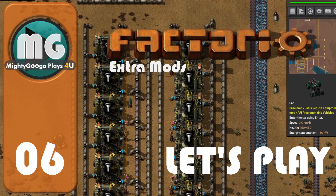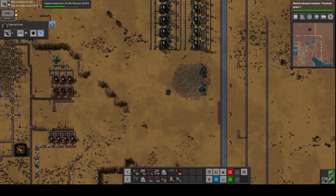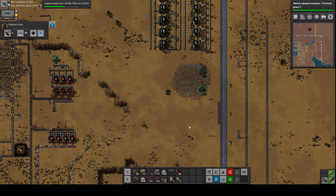Here we go! Welcome to Mighty Guga Plays for you! This is Mighty Guga, episode 6 of our Let's Play series on Factorio with a lot of mods and hard mode, but we are thriving. On this episode we have lots of things to do and I'm going to be showing you a little bit of our oil processing industry and much more. So let's get to it, let's get to the game.